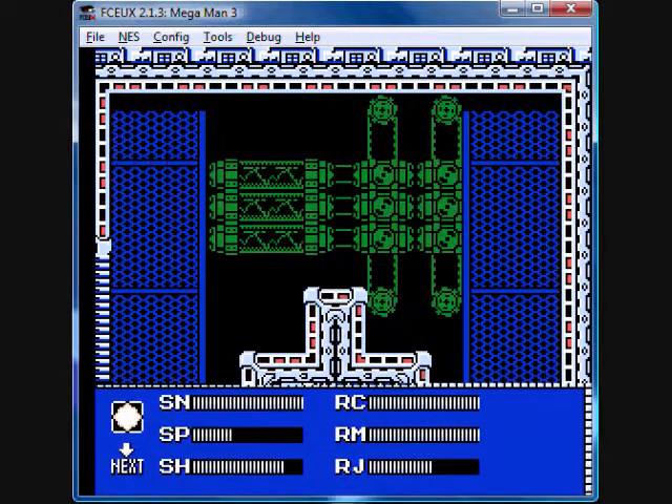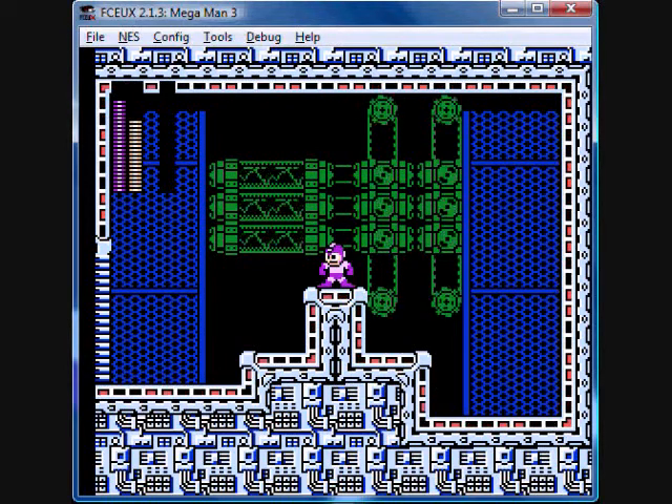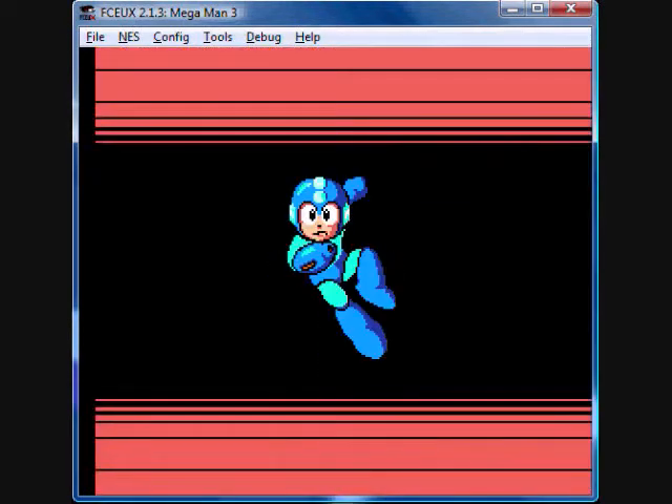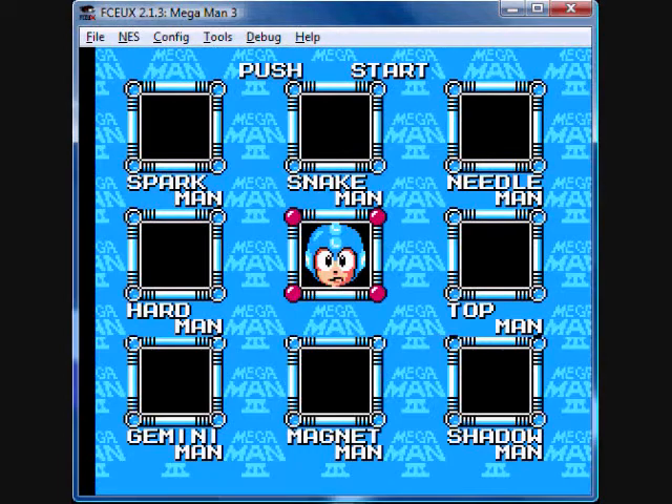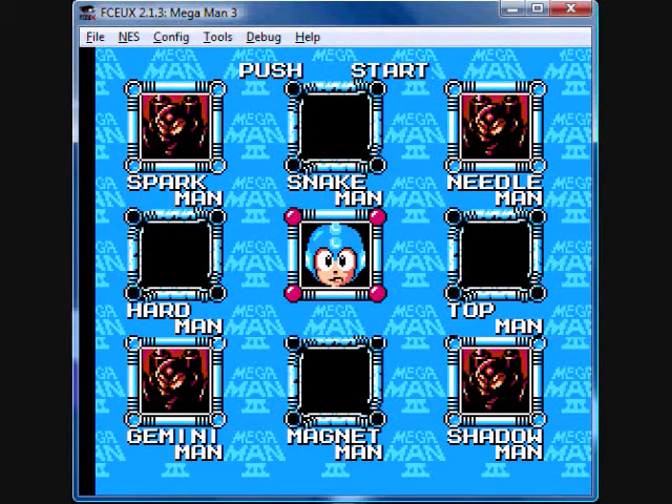We've beaten all eight of them now. And what weapon do we have this time? The Spark Shock — a rather straightforward weapon. Just when you thought things were done... no. I'm not gonna try my luck starting on those right now, so join me next time when things get a lot more difficult.